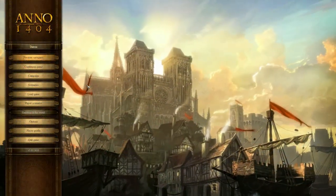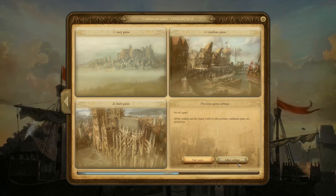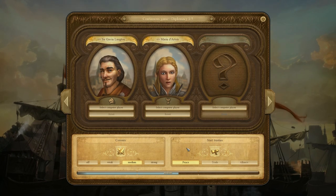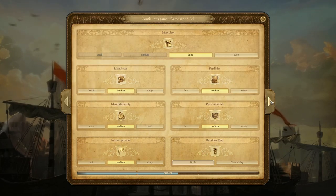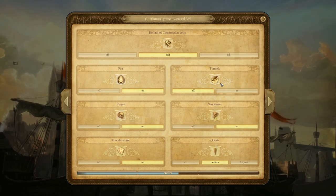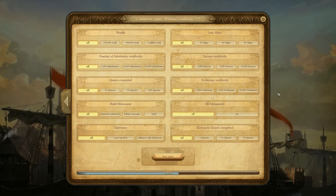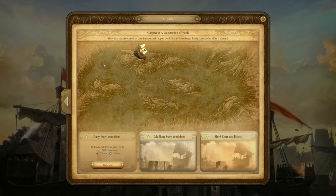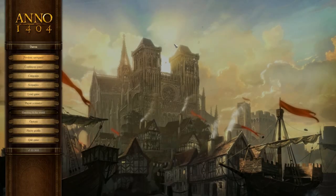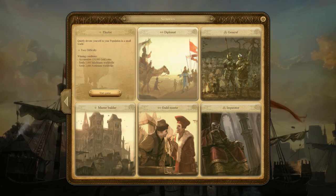So for my time with Anno 1404 I largely just played the sandbox mode. That's kind of how I like to play these games primarily, and there are tons of settings to customize the type of game you want, including changing the victory conditions, who you play against, the frequency of disasters, and all sorts of different start conditions as well. Now if you get a bit bored of the sandbox there is a meaty campaign and six tailored scenarios with specific start and win conditions, so there's quite a lot there for people to explore with a range of difficulties.